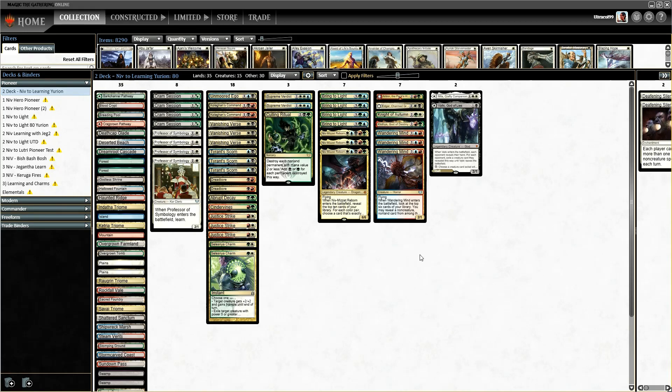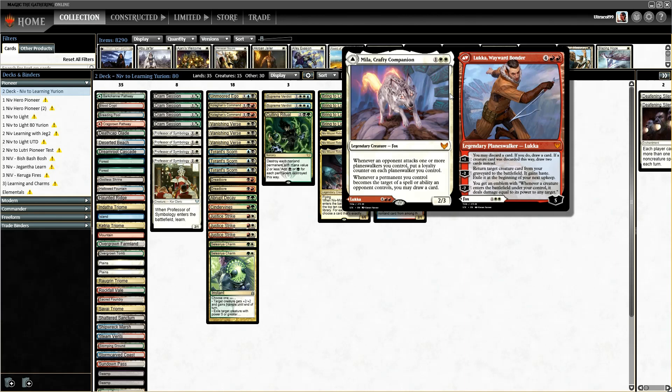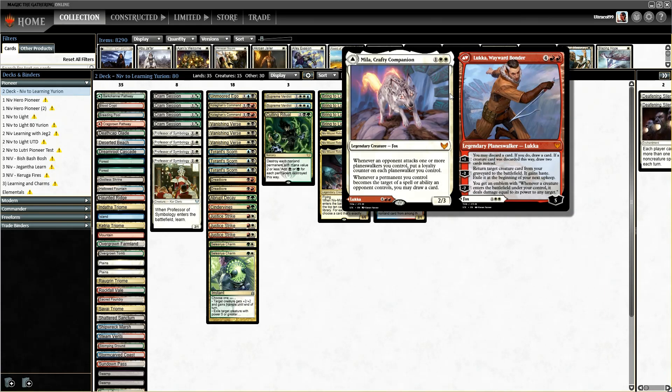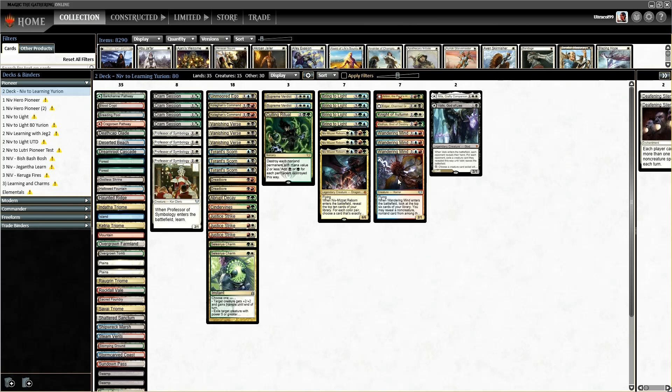The reason we're running the ETB effects more here is, as well as our Valkyrie target, we're going to try cheating Mila slash Luka in off Bring to Light. Mila and Luka works exactly the same as Valkyrie — if we Bring to Light for 3 different colors, we can grab Luka. His plus-1 is looting, but it's the minus-2 that we need to be aware of here: it returns a creature with haste, then exiles it at the beginning of our next upkeep. So we can reanimate a blocker, and use it to either attack or block as needed. If it dies again it goes back to the graveyard, but we can also bounce it back to our hand with some of our spells. That's why we're running Professor of Symbology and Wandering Mind effects.